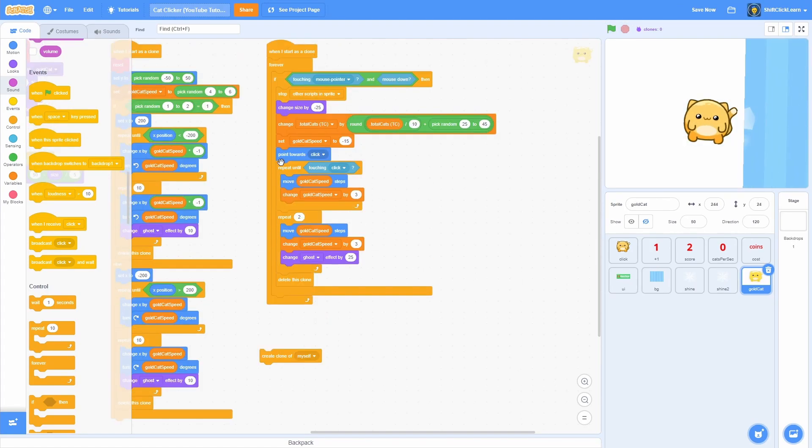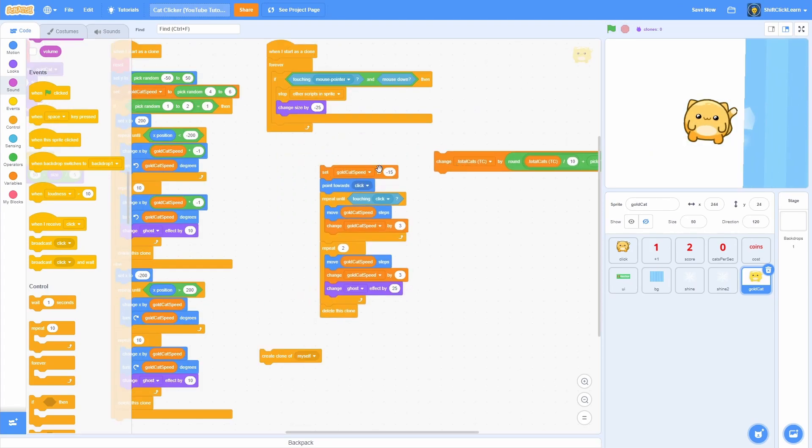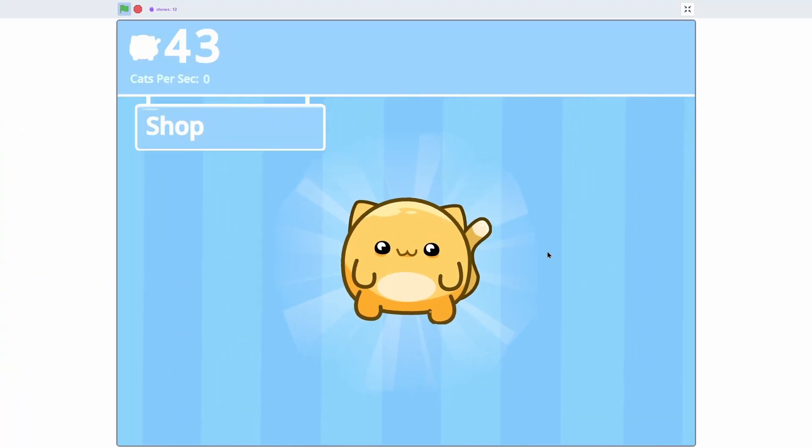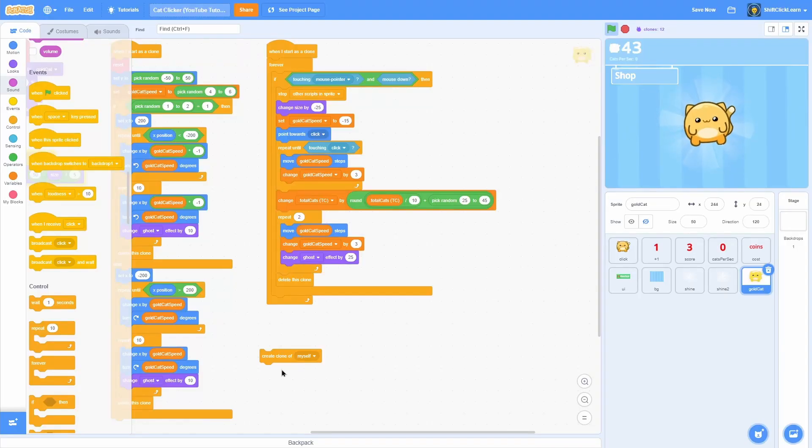One last thing: instead of giving the money right away, let's move the change total cats block to later in the script so it looks like we get the coins once it actually hits the cat.